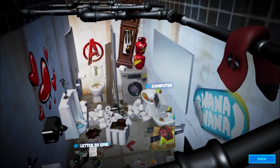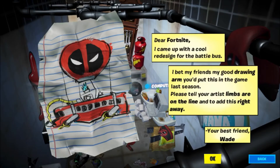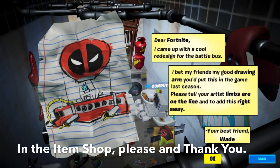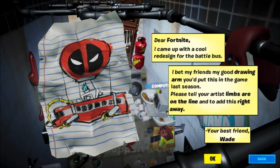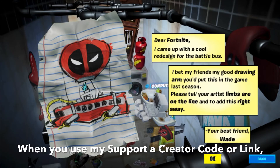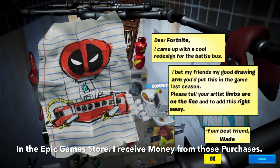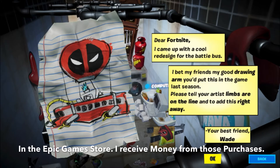What we're going to do is click on Letter to Epic. It says: 'Dear Fortnite, I came up with a cool redesign for the Battle Bus. I bet my friends, my good drawing arm, you'd put this in the game last season. Please tell your artists limbs are on the line and to add this right away. Your best friend.' Okay.